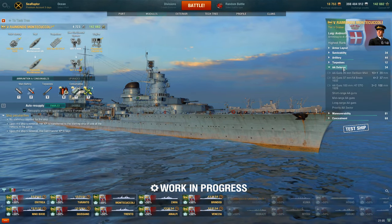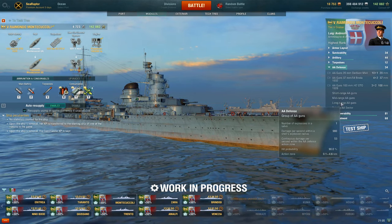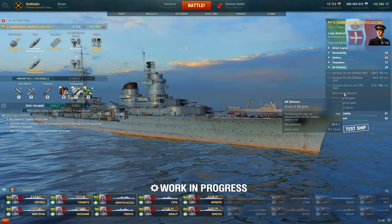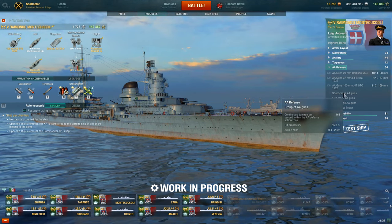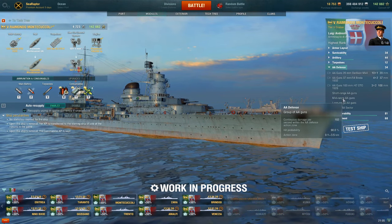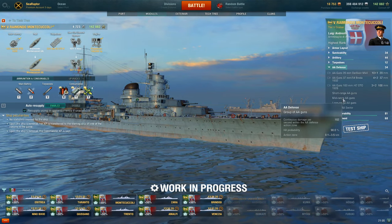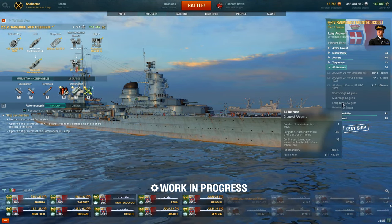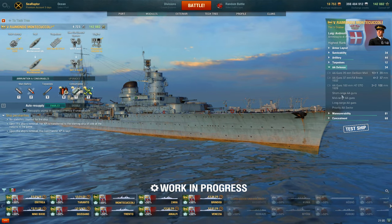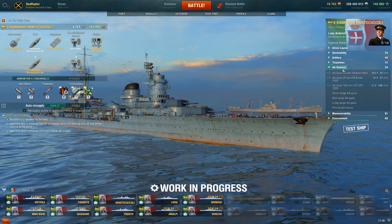The AA suite is pretty typical of the tier. Her long-range aura is awful, her mid-range aura is average, and her short-range aura is pretty average too — there's not really anything to write home about here. Keep in mind that the AA values you're seeing here on public test are from the new AA system that was just announced on Friday, August 2nd, so we may not see these values show up elsewhere for a while and you can't really compare these to anything currently on the live server. The AA system is in flux and we don't really know if this is any good or not.